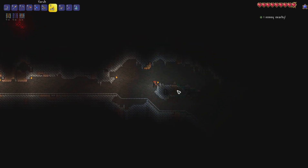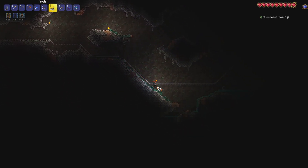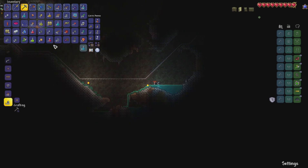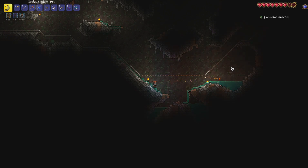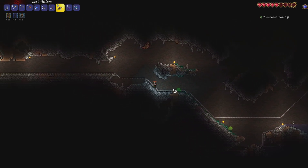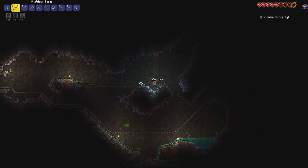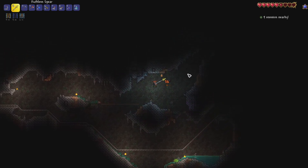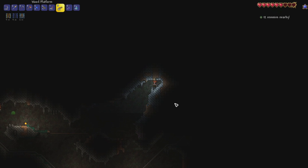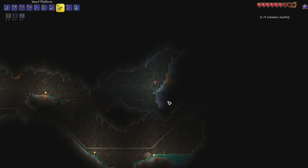I'm running along here and not using the minecart because there are often traps like explosives along it. Looks like we're getting into the underground jungle - let's be careful here. There's a boulder on a pressure plate that's blatantly waiting to kill us. Getting some cobweb and trying to take out this bat. We don't want to get involved with the underground jungle - we've managed to explore quite a lot from just that single cave, so let's head back.